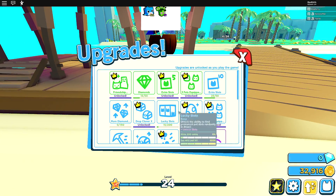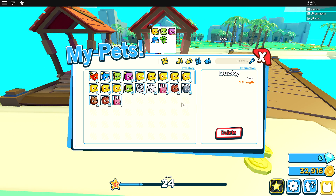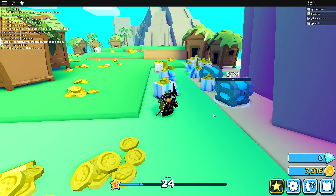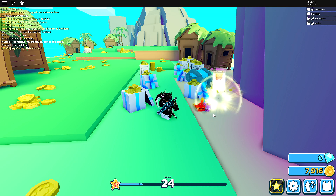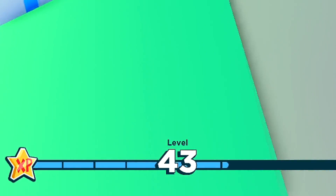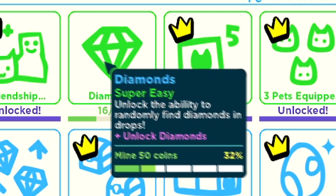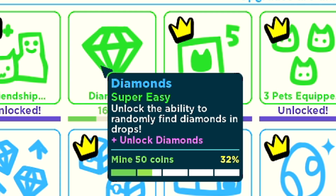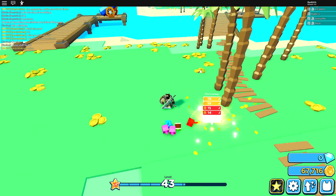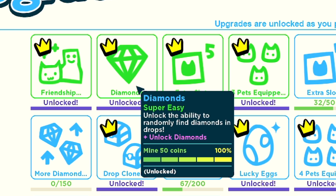I've opened a few more eggs and now I've unlocked the fifth pet slot — yes I can equip my fifth pet! The chest is about to go down and I'm getting a lot of experience — level 43. Now I want to unlock the ability to randomly find diamonds in drops by mining 50 coins. I'll place everything randomly to trigger it — and I've unlocked diamond drops!